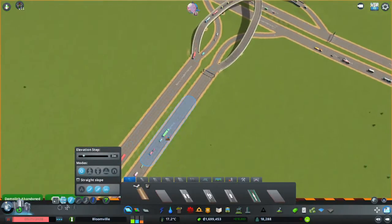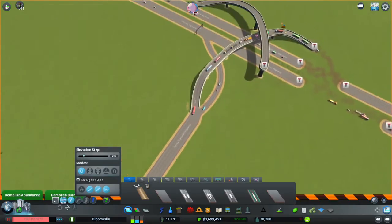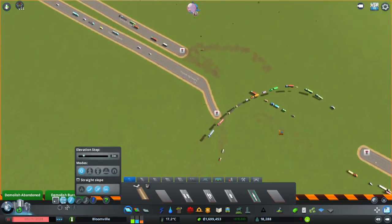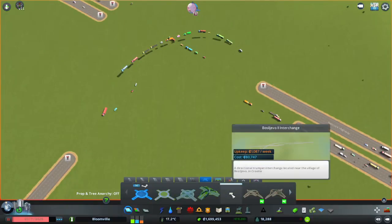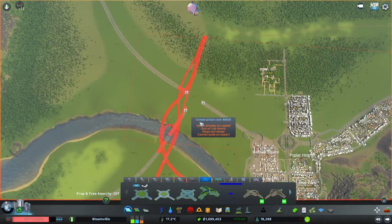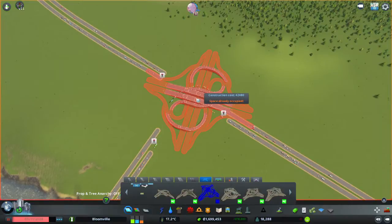First off, I'm going to want to remove this intersection and get in a larger one. I'm thinking of going with the huge one from Croatia — it's a very fascinating interchange — but we don't really need it.